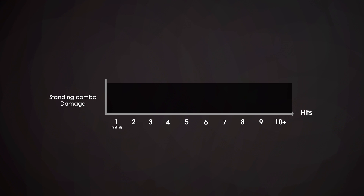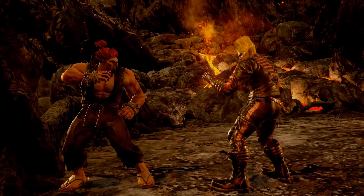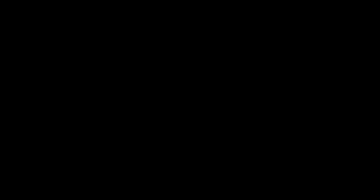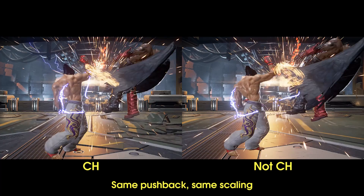Damage scaling stays at 100% while the enemy is standing. This means that any string on the ground — natural or not — will always hit at 100% damage. This is why a ground combo can be so deadly: a lot of hits happen while the enemy is standing, keeping full scaling for every attack. This is also why Kazuya's counter hit down 4, up 2 into perfect electric does big damage — the enemy is still standing when the electric hits, and he needs a launcher instead of the down 4, up 2.